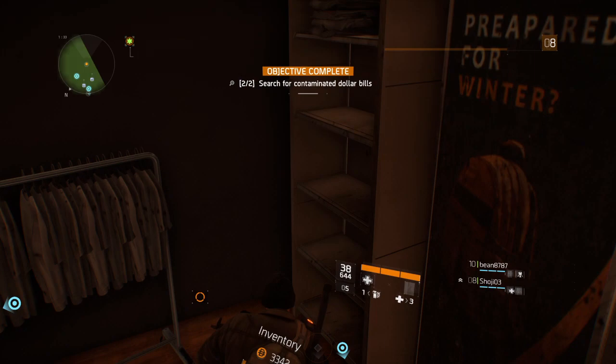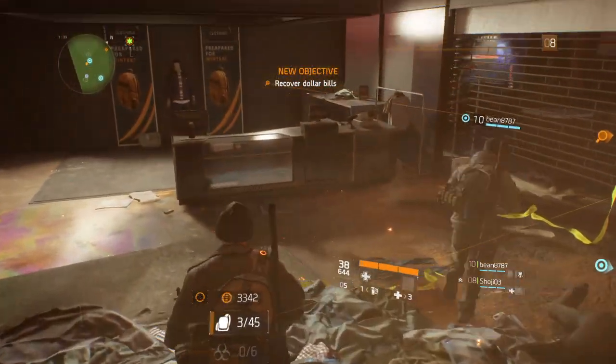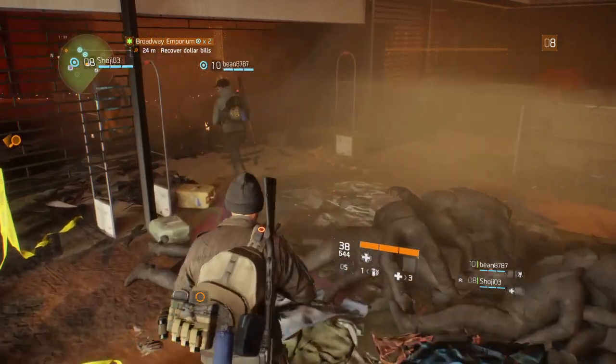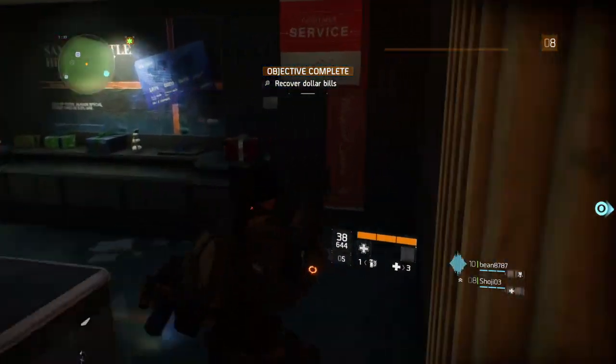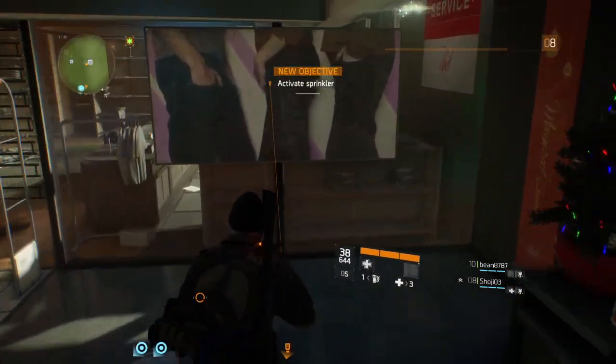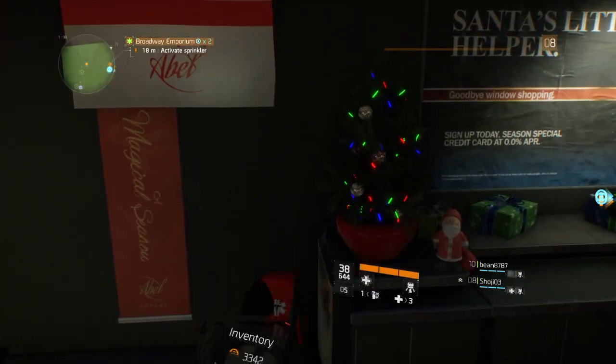Object test: negative for viral contamination. You got negative? Negative again. Ah, shit. That's not good. Warning: fire hazard detected. According to the schematics, there should be an emergency override up ahead.